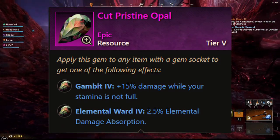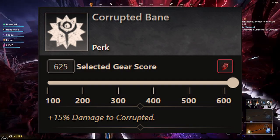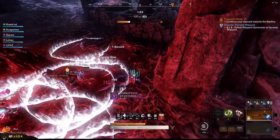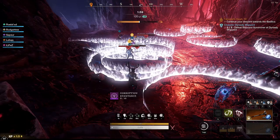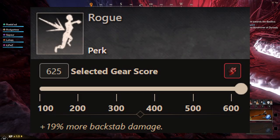Next up, we have the Cut Pristine Opal. This is going to give you 15% damage while your stamina is not full. It's a great gem to slot in your Spear, as well as with Corrupted Bane — or Angry Earth Bane, Ancient Bane, according to the dungeon you're doing. You again have the options of Vicious for critical damage and Rogue for backstab damage. Go for either one that makes more sense for you.